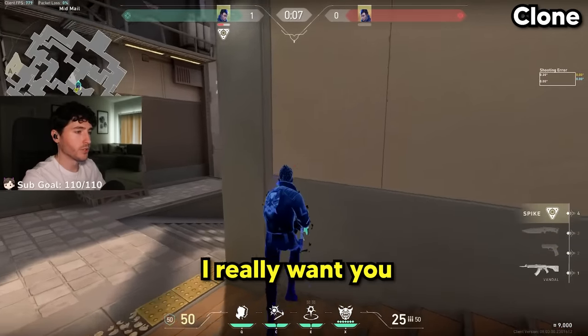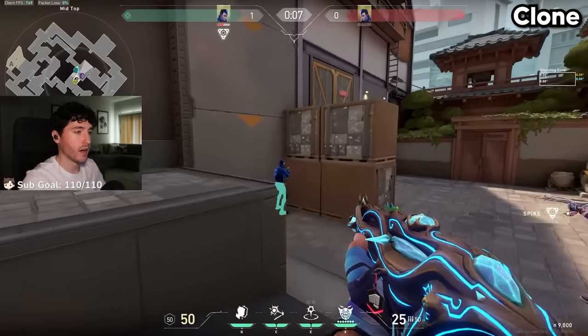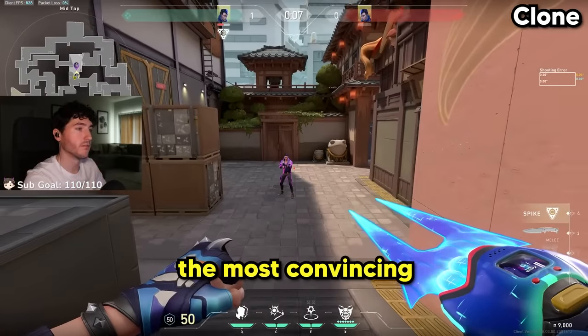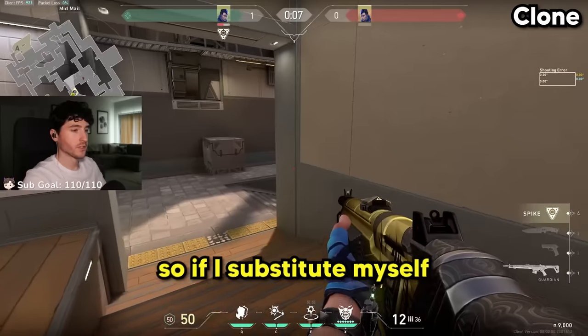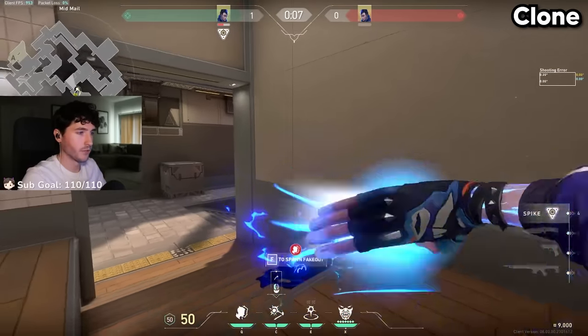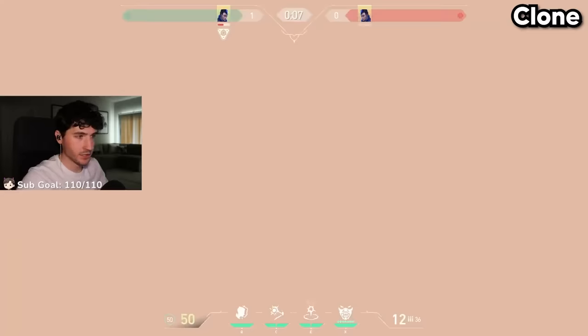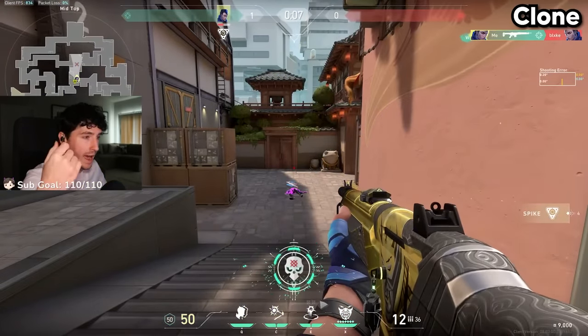When it comes to Yoro's clone, get in the mindset of what can give you the absolute best odds and what can make it the most convincing. Sometimes Yoro mains will pop flash a wall and then swing mid. So if you substitute yourself with your clone — have the clone set up first, bounce the flash, send the clone, they shoot it — then you actually swing.